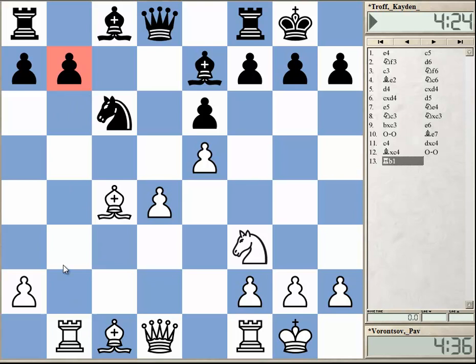Black took, white captured on c4, and now black intends to play b6. We can see that after rook b1 — a typical move in this kind of structure — putting pressure on b7 and also intending maybe rook b3 at a later stage. Not in the next one or two moves as knight a5 would follow, but it can be an idea to swing the rook over to the king side.